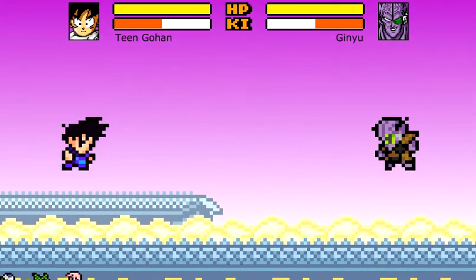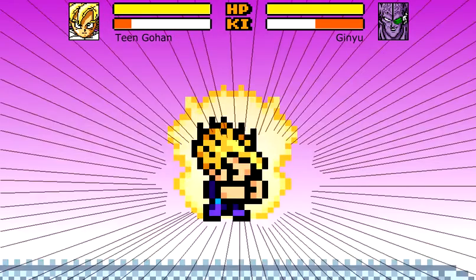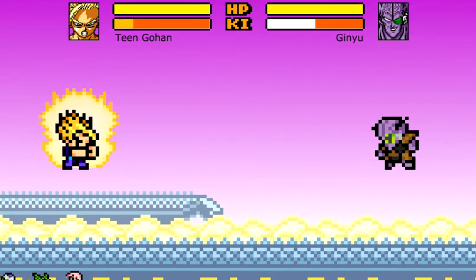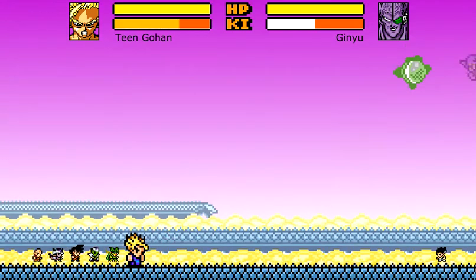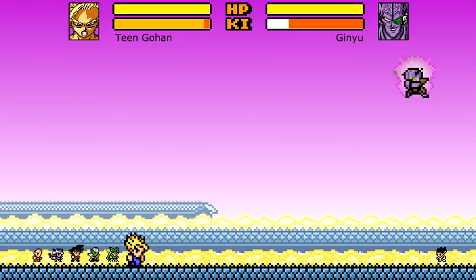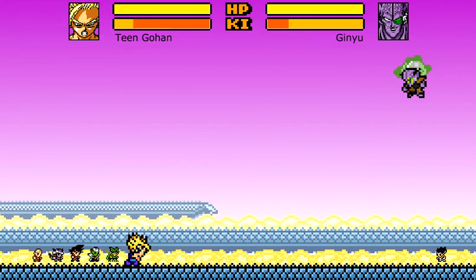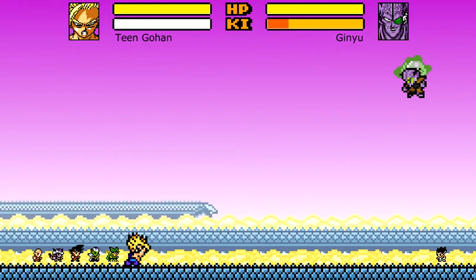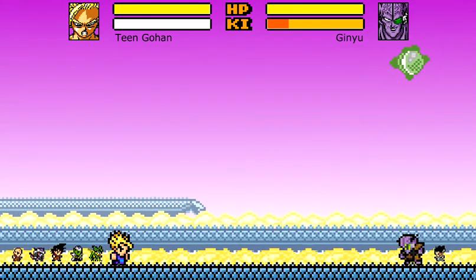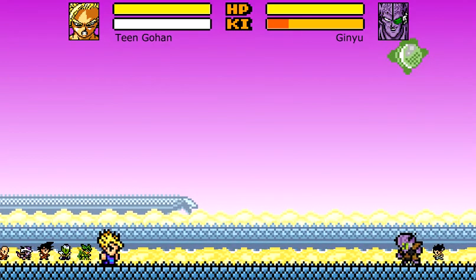Next we have Team Gohan. For Team Gohan, this only works in Super Saiyan 2, so we're just going to charge up. For Team Gohan, all you have to do is completely charge your ki so you have a full ki bar at max. Then you just need to completely charge the full attack and release. There you go — you have the Father Son Kamehameha. Goku was right behind Gohan, so that's how you do the Father Son Kamehameha.